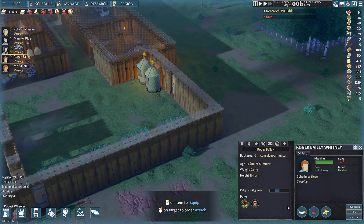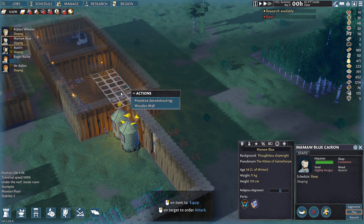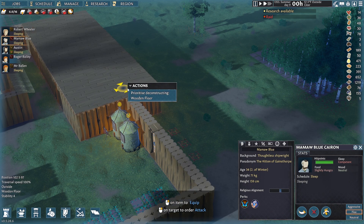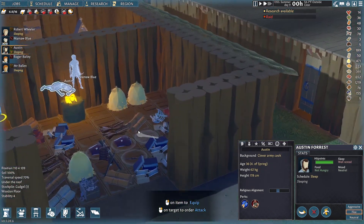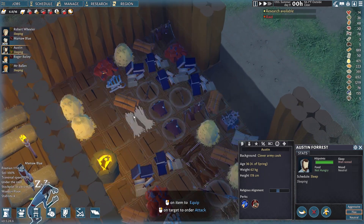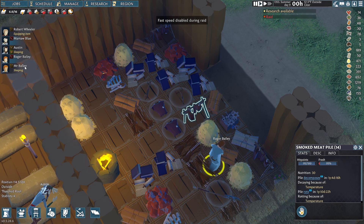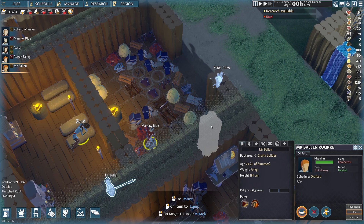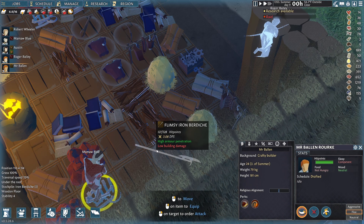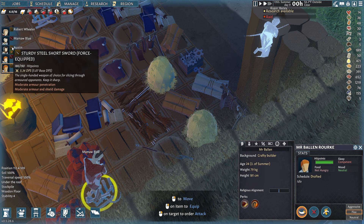Let's recruit you and bring you up here — and you up here as well. There we go, right on the roof. I need to draft them, not just recruit them. Do I have any more bows? I'd really like to stay at range if possible. There's a bow right there — let's get her equipped. Low building damage, high armor penetration — that looks pretty good. She's gonna get a bow and he has a sturdy steel short sword, which seems decent.